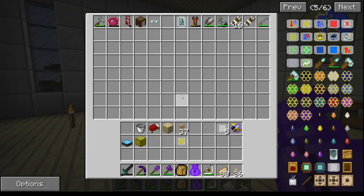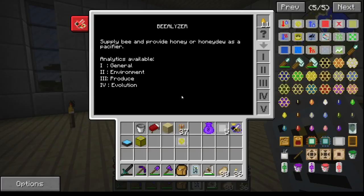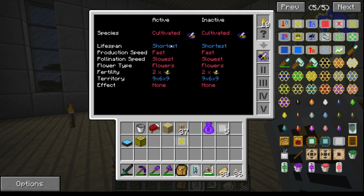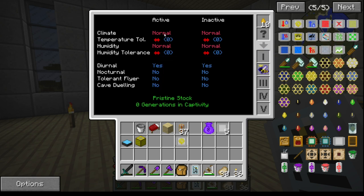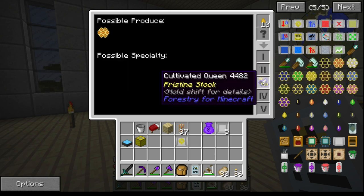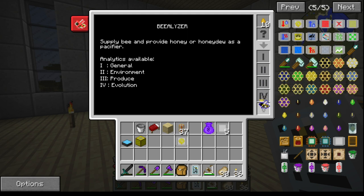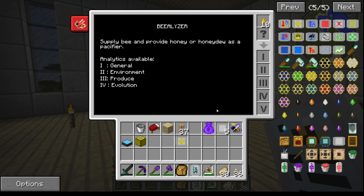Let's grab our cultivated princess and also grab out the beelizer, and have a look at what our cultivated princess has got. Short lifespan, production speed fast, it needs flowers, two by two, two fertility, 969 territory, no ill effects, quite happy with any temperature. It can produce bog standard honeycomb, possible mutations — and it tells you all about it.